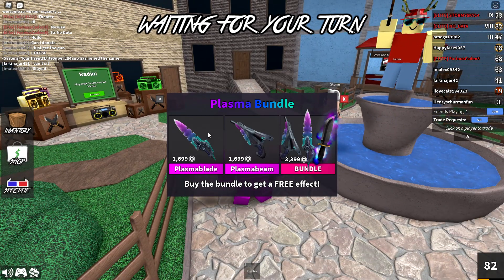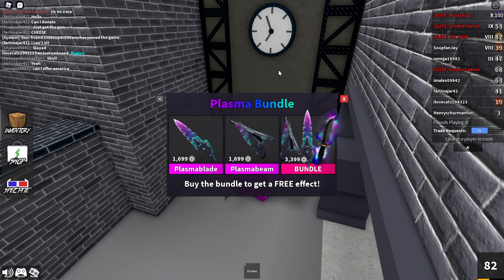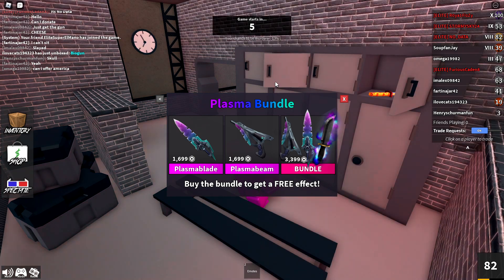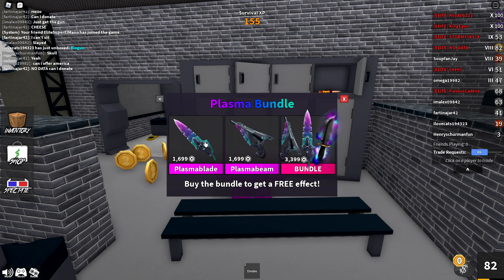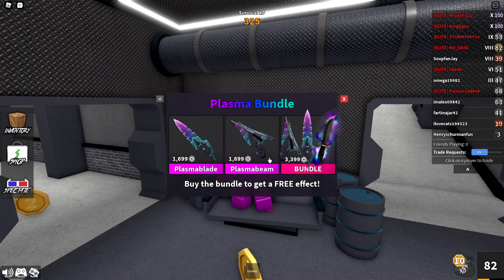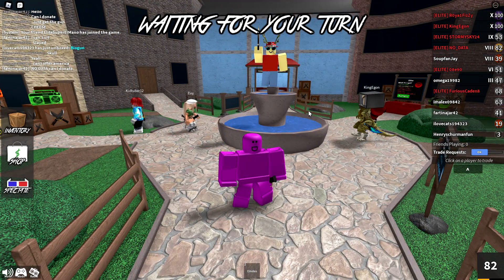We have a brand new godly knife called the Plasma Blade, a brand new godly gun called the Plasma Beam, and if you buy the bundle you actually get a free effect. If you add up the prices of getting these godlies separately they basically add up to buying the bundle, but if you buy them separately you won't get the effect. So technically the effect is free - if you buy the bundle you're buying both godlies and also getting an effect with it. You can buy these godlies separately, but buying the bundle is very much recommended.